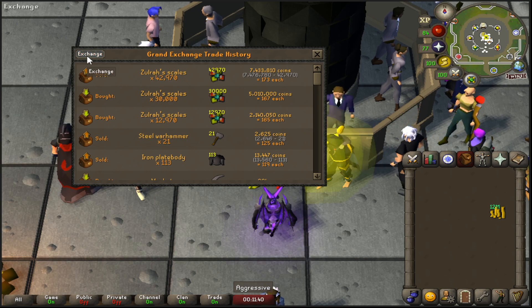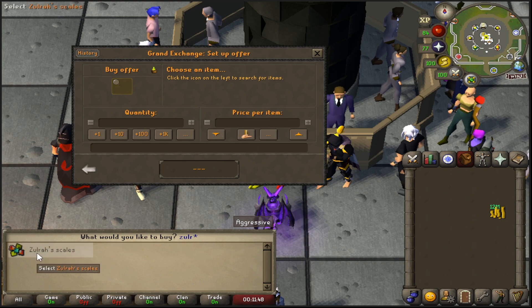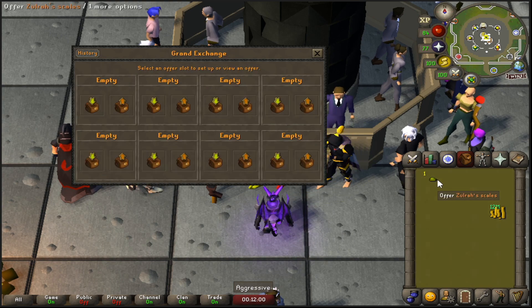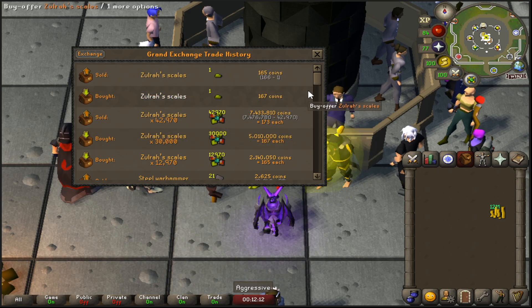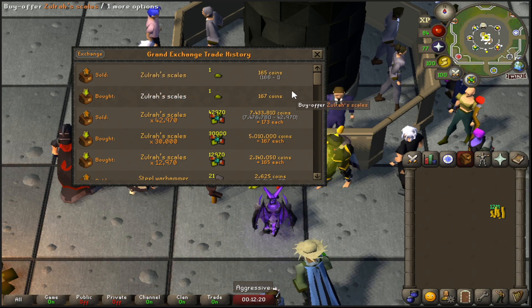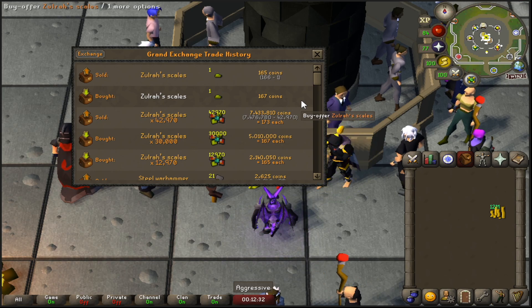Another thing I want to mention is the traditional way of calculating flips. Before there were websites like GE Tracker, you would put in a buy offer for one unit of whatever you wanted to test flipping. You jack up the buy price so the offer hopefully goes through, then you lower it on the sell side. Then you look at your history and see the gap. Usually what you would do is flip those numbers — so if we bought the scale for 167 GP and sold it for 166 GP, you would then buy for 166 and sell for 167. Right now you obviously wouldn't do that because you'd make no money due to tax, but that's how people used to do it before websites tracked the prices for them.